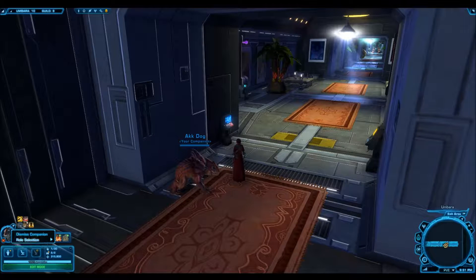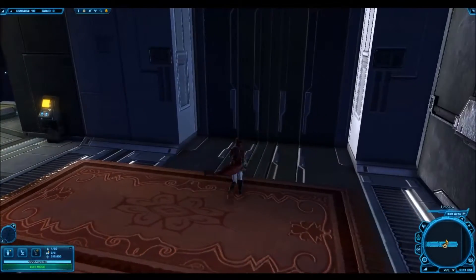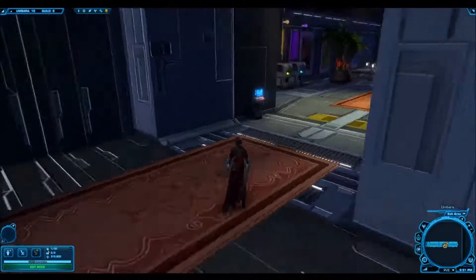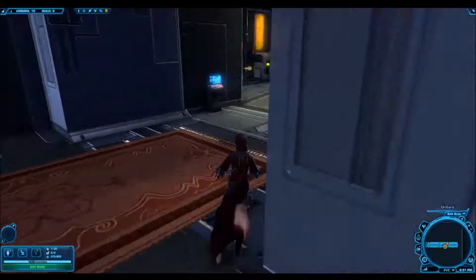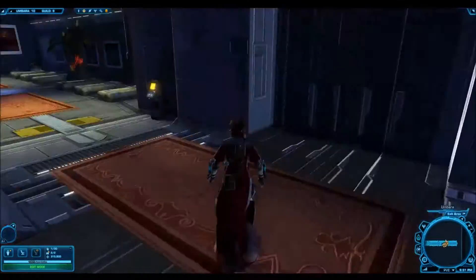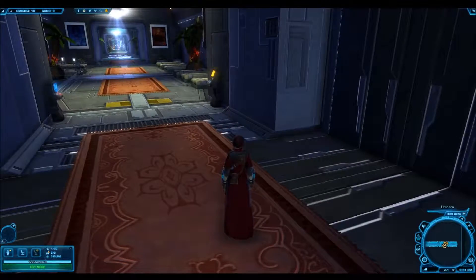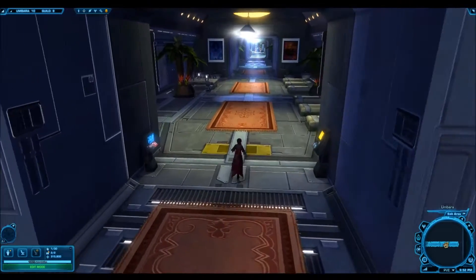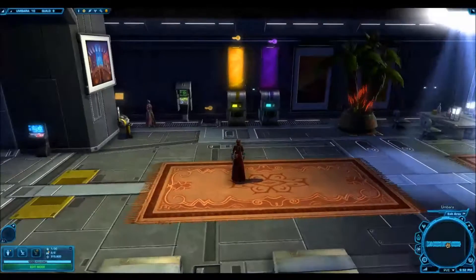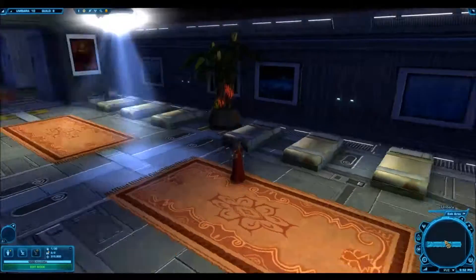I'm looking at the second stronghold that I got to a hundred percent. Oh my goodness, this is so painful, but I did it. And this is the upper train, as you can see. So I'll start back here and do a quick walkthrough. At the back of the train where you enter is the crew quarters.